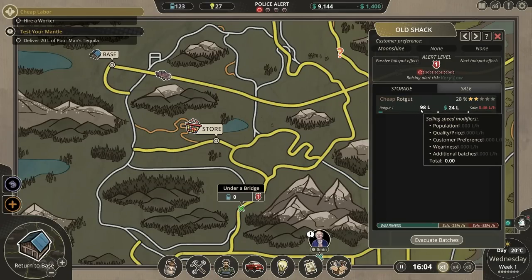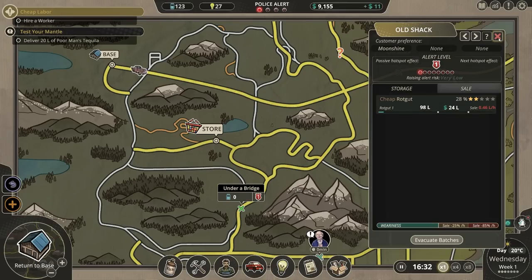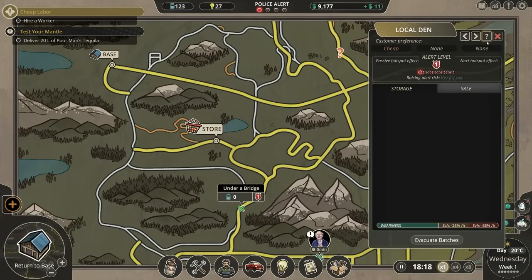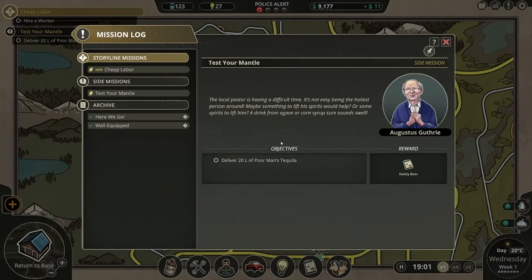The old shack is away — that's good. How are the sales doing? Not too badly. We've got 98 liters over there, which means we've sold a good couple. It's worth noting that each and every different sale location has a different preference. This area has moonshine as a preference. Local den has got 'cheap' as a preference. And then that's also got moonshine as a preference.